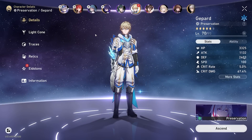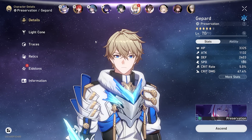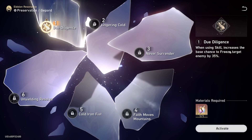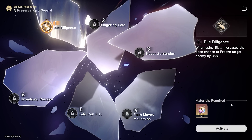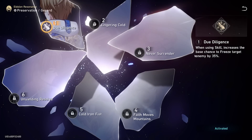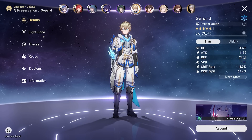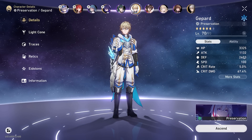Gepard. Why? At least I actually use him. Eidolon 1 — when using Icy Quake, increases base chance to freeze? Actually, that's really nice. We'll 100% take that. Now we have an even higher chance to freeze with our Scale, but that's not what I wanted. I wanted Blade and we will get Blade today.